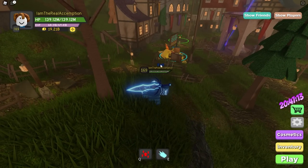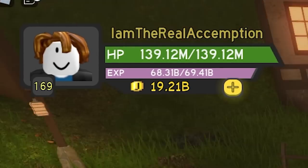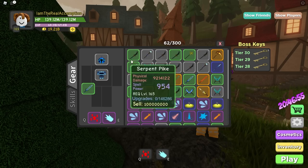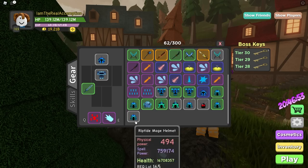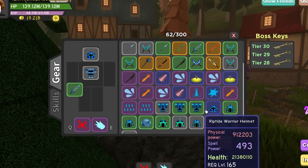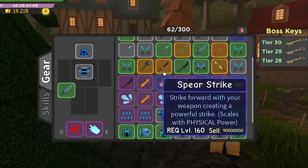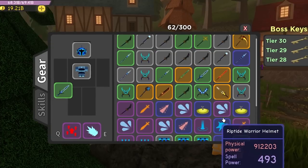We're not gonna do the daily reward until we level up, which we're actually so close to leveling up that I'm about to touch a mob and we're gonna level up. This is also what I have in my inventory if you guys are curious about what I've been getting from my drops. There is a little bit of sold stuff and I do have to upgrade this Riptide Warrior helmet, but we'll do that in a bit.